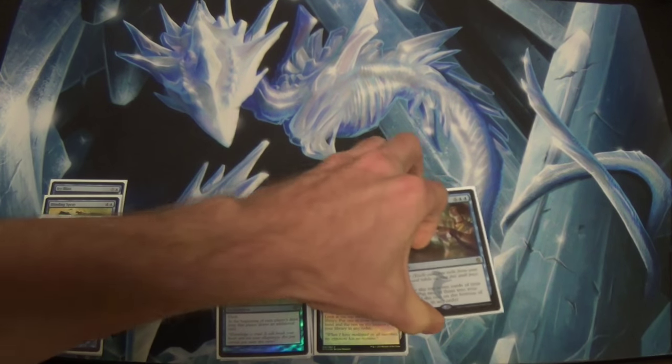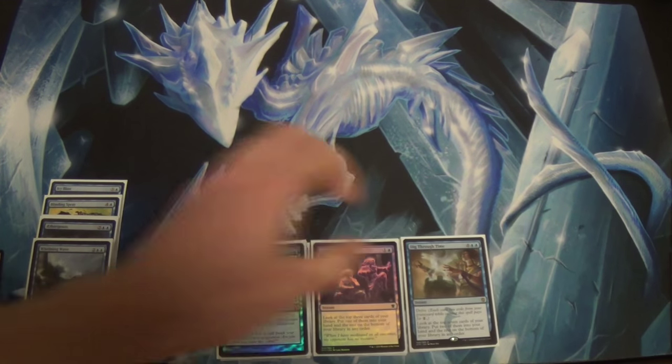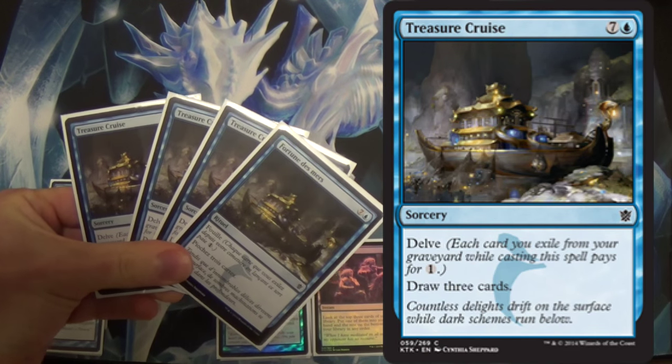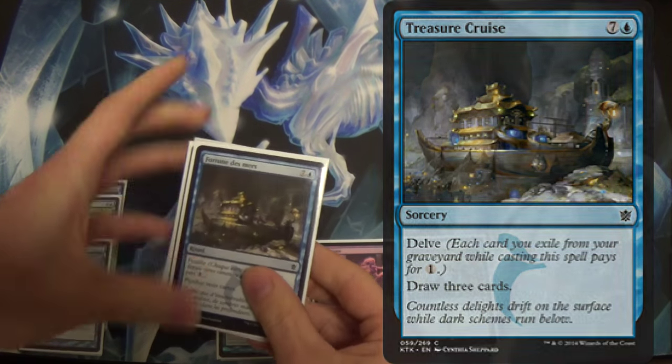A very crucial card, especially in the late game — you can just run into your answers once you have the board pretty much locked up. And 4 Treasure Cruises; one of these should be a Dig Through Time. You all know what Treasure Cruise is.